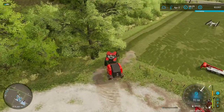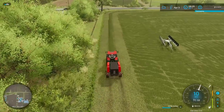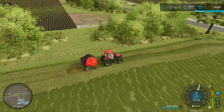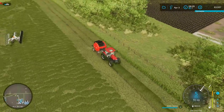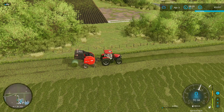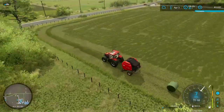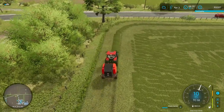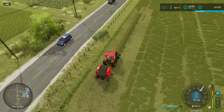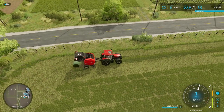Now we grab the baler, turn it on, and drive right over the windrow — and we get grass bales. As I mentioned, you can sell these directly or use them as feed for animals. I think it's cows and sheep that eat regular grass. You can also wrap them to make silage bales, which fetch a much higher profit and are an important part of feed for cows.